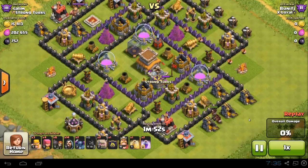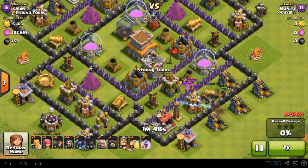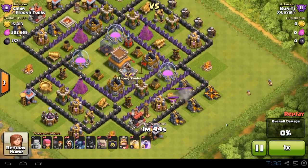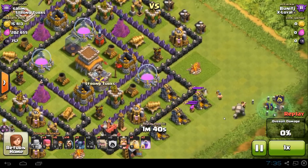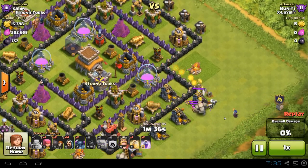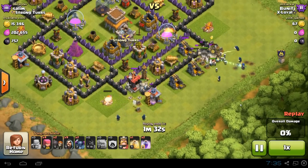Welcome to the first raid. Step one: lure the clan castle troops. If you have a poison spell and there are archers, barbarians, minions, wizards, or witches in the clan castle, you can kill them on the spot. But if they're dragons, balloons, or anything with high hit points, you can drag them off to the edge of the map and kill them with your clan castle troops. That's step one done.